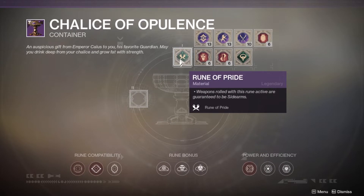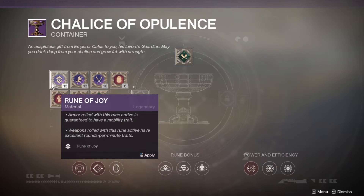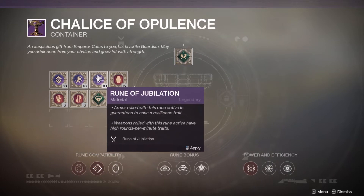Once you have done this, you will need to put a rune of pride in the first slot, and then in the second slot you will need to use either a rune of joy, a rune of the beast, or a rune of jubilation.